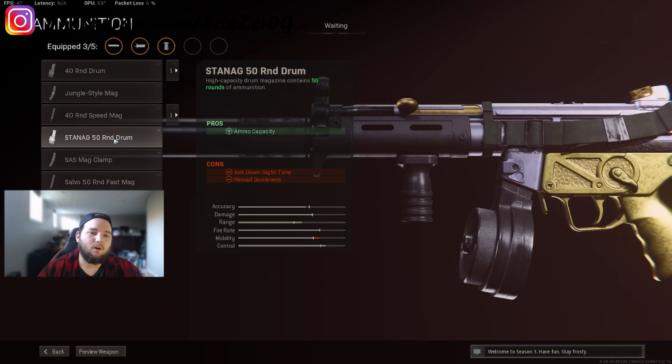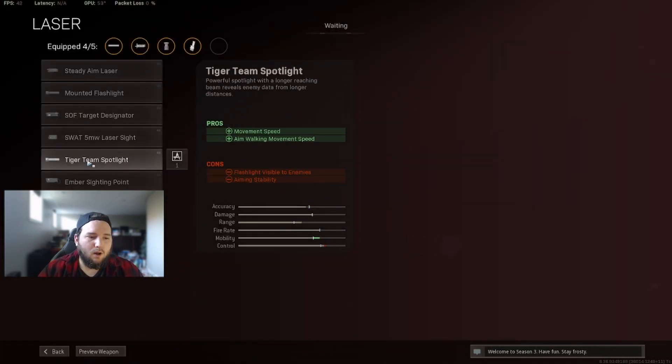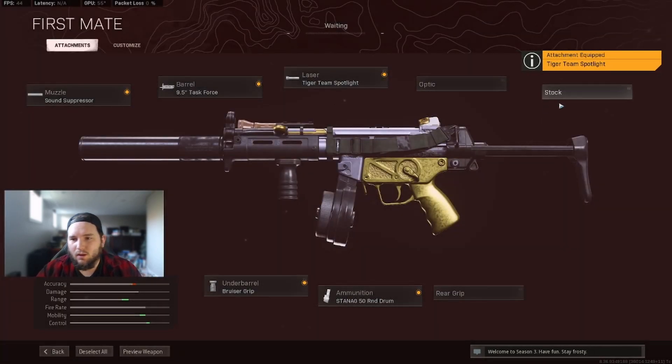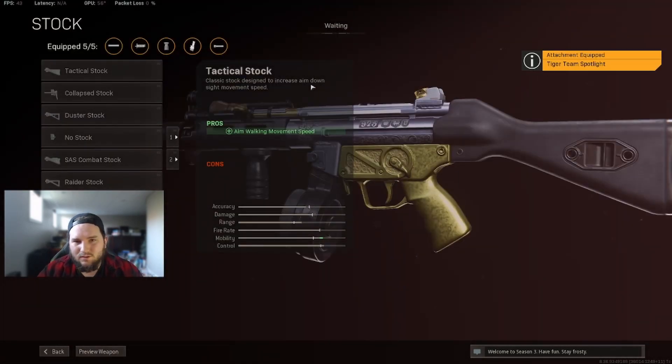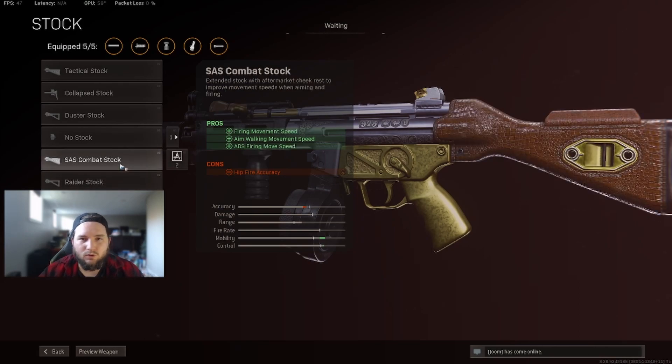Then run the 50 round drum, which gives you more than enough bullets to kill more than three people. You can run the tiger team spotlight, which also gives you increased movement speed and walking movement speed. Alternatively, instead of the tiger team spotlight, you can run the raider stock if you're trying to win close-range one-on-ones.